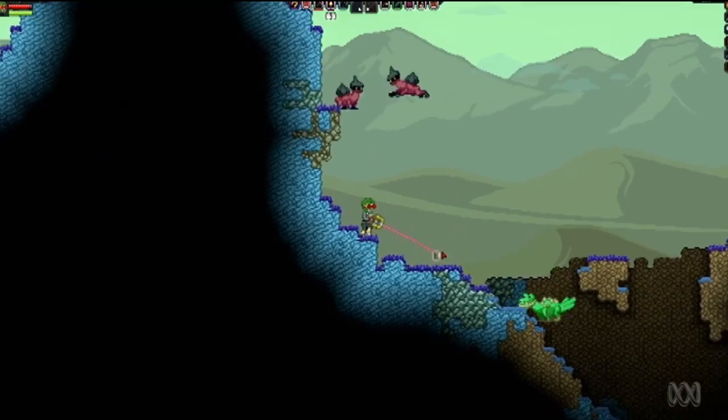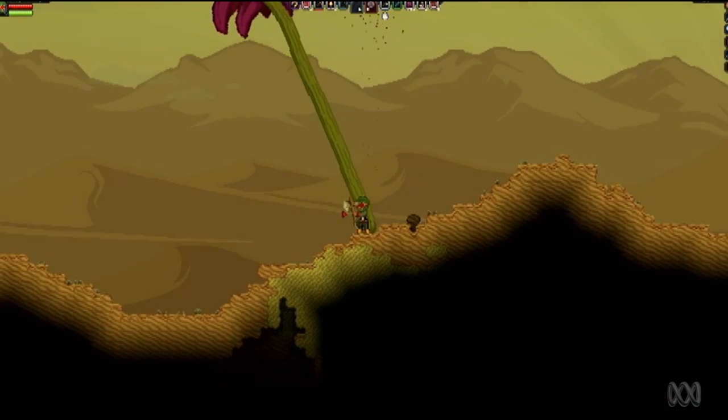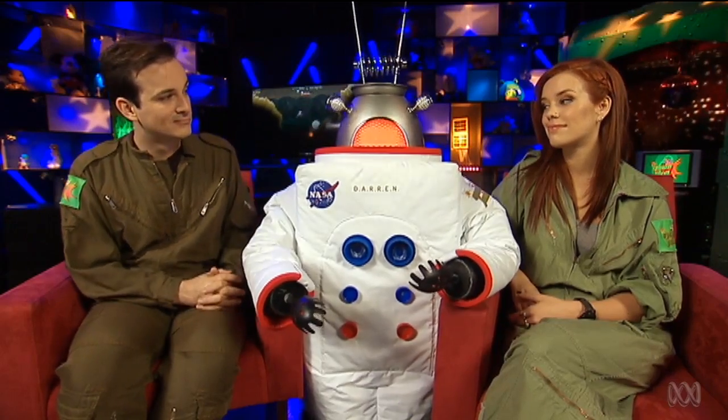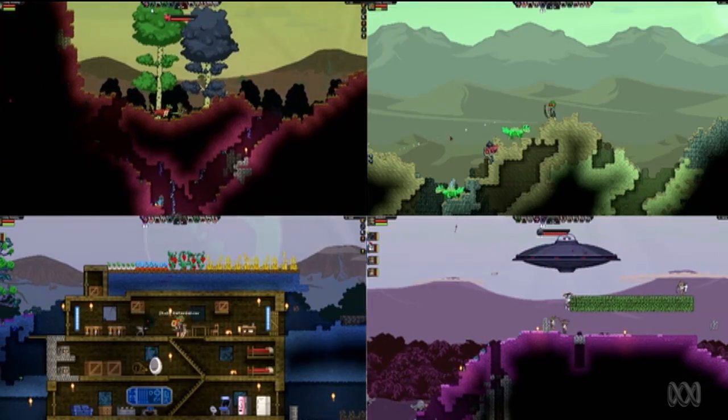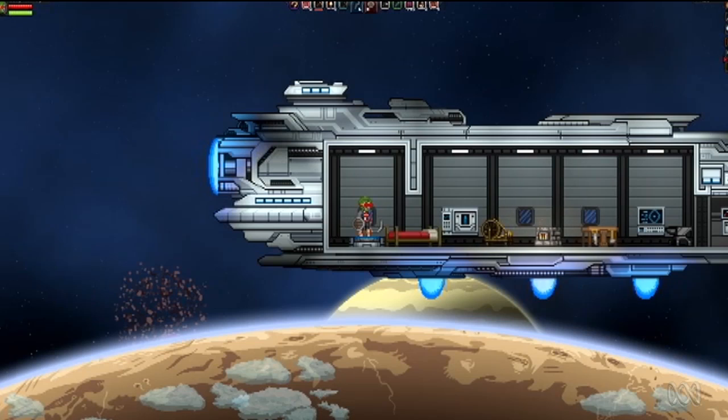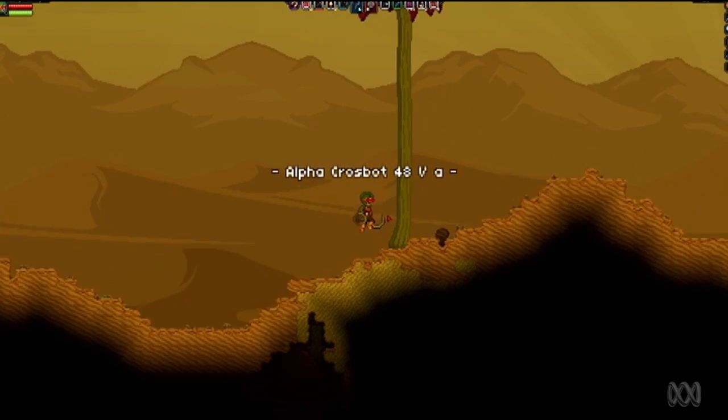Even though the graphics appear quite simple, you can tell a lot of thought has gone into the colours and the look of the game. The developers had a simple plan when designing these planets — they didn't want any two to be the same, which is why the game has a lot of procedurally generated elements. All this means is that much of what you find has a random element to it, so each moment in the game can feel truly unique.